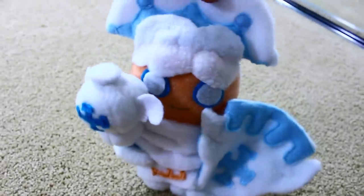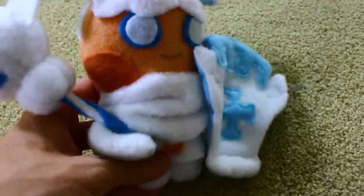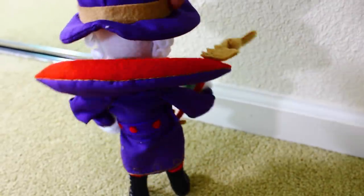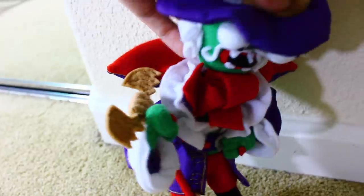Now for the customs. Starting with Milk Cookie from Cookie Run — arms are bendable, weapons are removable, and the legs do not move. Here is Sheik. Here is a new and improved Baron Von Batts — the arms are bendable, the hat is removable, and so is the scepter.